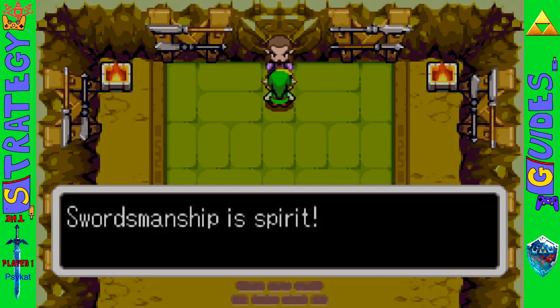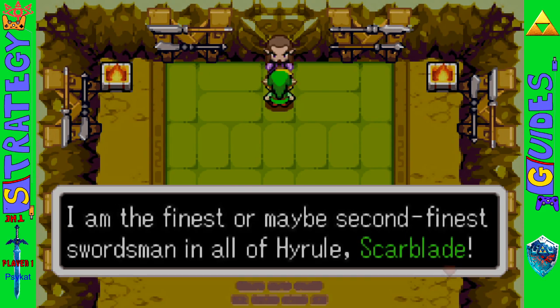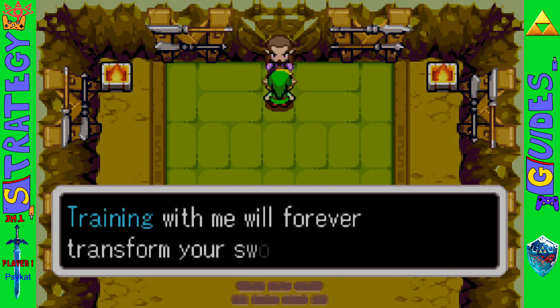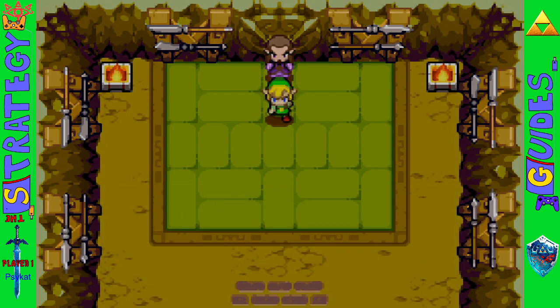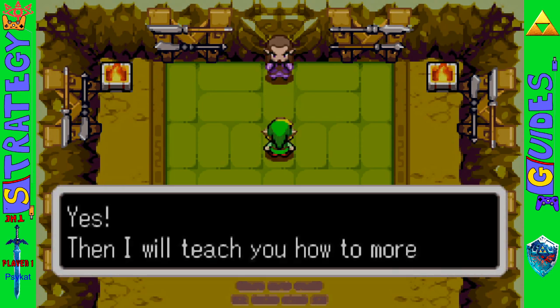And in the swamp you'll find Scarblade, who will give you the ability to charge your spin attack faster.